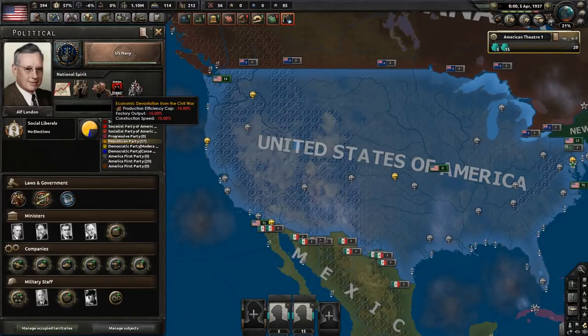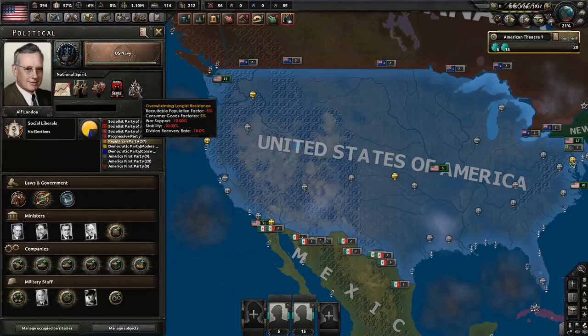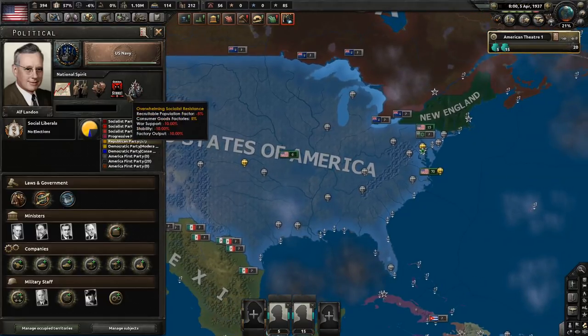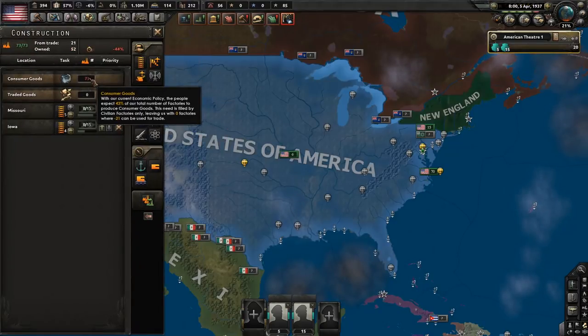Economic Devastation lowers production efficiency cap, factory output, and construction speed by 15% each. You also now have two resistance national spirits: Overwhelming Socialist Resistance and Overwhelming Longist Resistance. Each gives minus 5% recruitable population, another 5% consumer good factories, and minus 10% war support, stability, and factory output. Double all of that — it's a pretty rough situation.